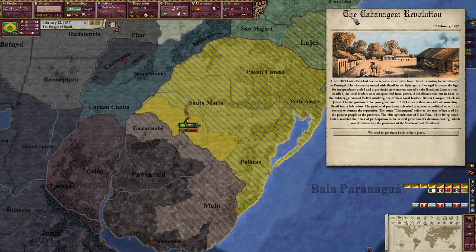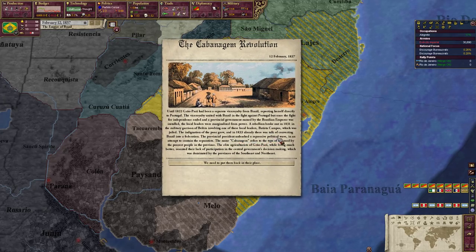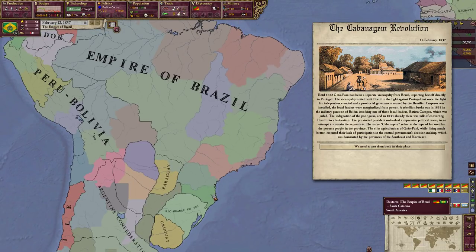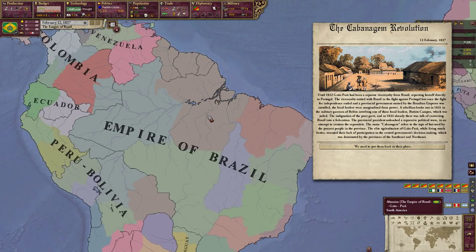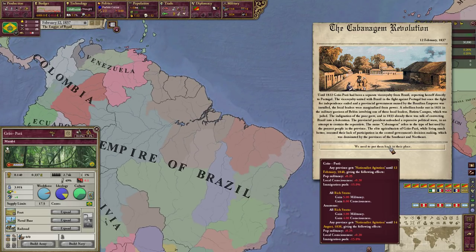We have an event: the Cabanagem Revolution. Until 1822, Grão-Pará had been a separate vice royalty reporting directly to Portugal. It united with Brazil in the fight against Portugal, but once independence ended and a provincial government named by the Brazilian emperor was installed, local leaders were marginalized. A rebellion broke out in 1831 in the military garrison of Belém. By 1833 there was already talk of converting Brazil into a federation — the provincial president unleashed repressive measures to contain the separatists. So the state of Grão-Pará is going to have separatist tendencies and nationalist agitation until 1840.